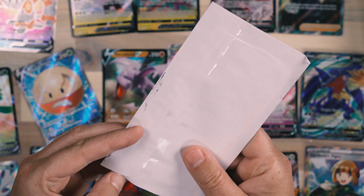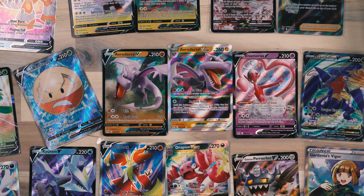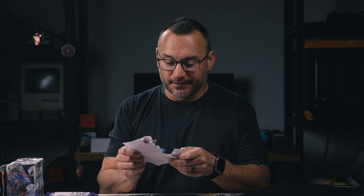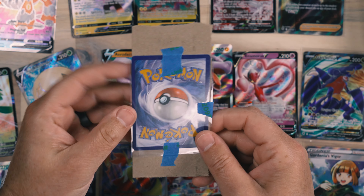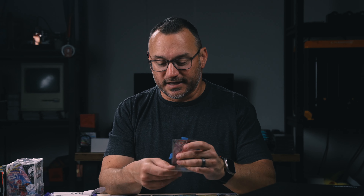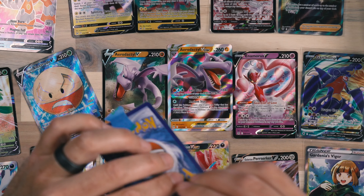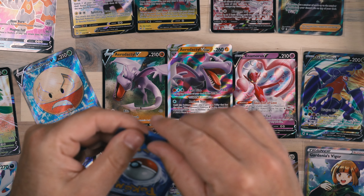Now we're going to get into some of the other cards that came from individual sellers. Pretty much all of these were Astral Radiance and Lost Origin cards — there weren't any in here that were Scarlet and Violet. Let's keep going and see what we've got and check out some of the packaging. I'm selling on TCG Player now, so the packaging can be kind of interesting — what people do to seal these up inside envelopes and get the cheapest shipping that they can.